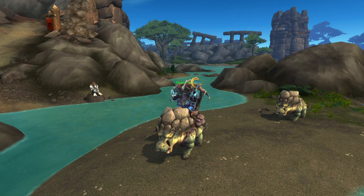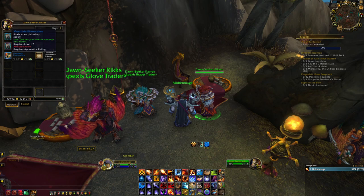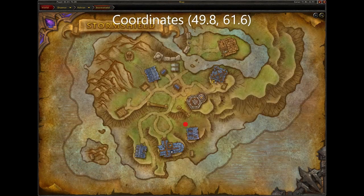Next is the Mosshide River Wallow. To get this mount, you need to purchase it for gold and Apexis Crystals from either the Horde vendor Dawnseeker Alkset located here in Warspear, or the Alliance vendor Dawnseeker Krillik located here in Stormshield.